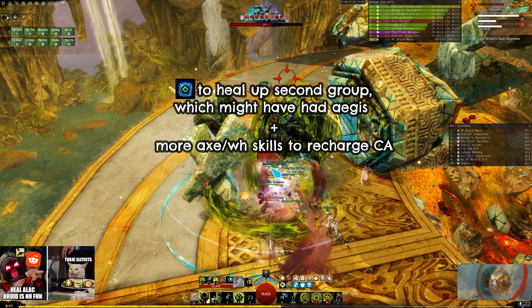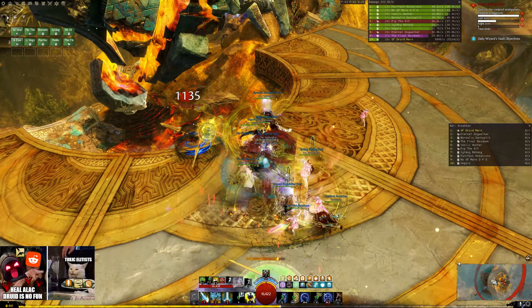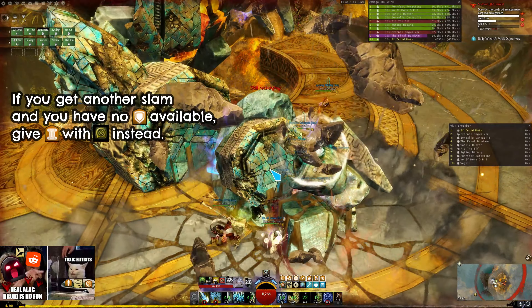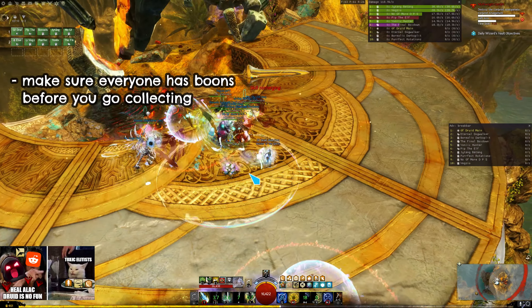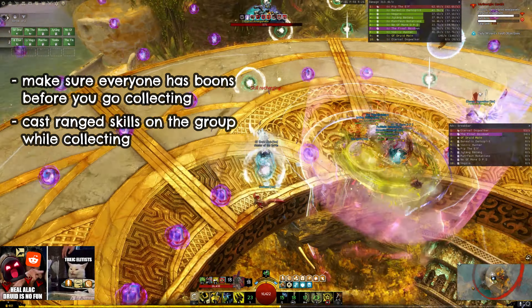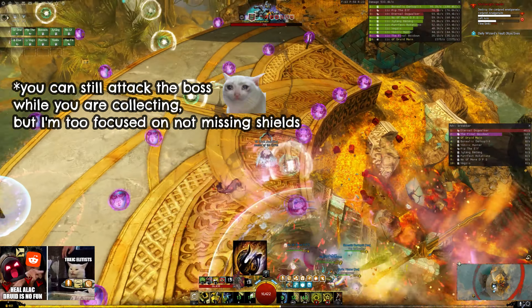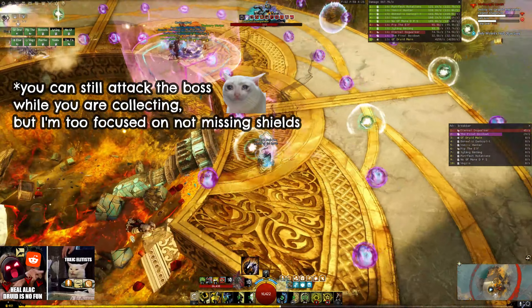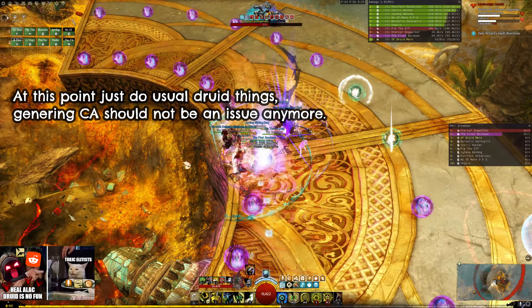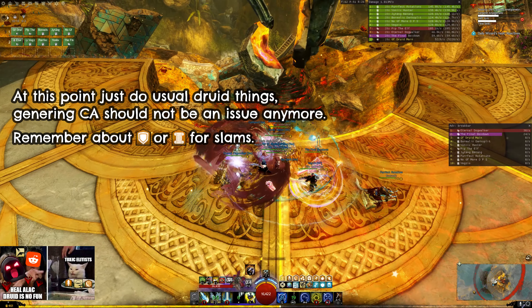I continue using my Axe skills. As you can see my Astral Force is full again, just in time before Alacrity runs out. The hand should be dead by now but we had a slip-up, so for this slam I'm using my Equality Glyph for stability as I don't have any Aegis available. Now we're done so I'm making sure that my group has all the boons before I go for shields. I cast my Sun Spirit and pet swap for Clarion Bond. Warhorn 5 is up again and my group is in range so I cast it immediately. By the time I'm done with collecting my CA is back up so I can use it again for Might and Alacrity. For this slam I'm giving stability again because I don't want to interrupt my CA 5 to cast Stone Spirit.